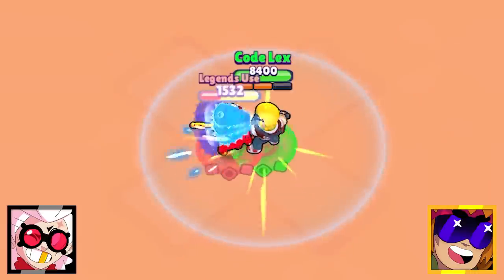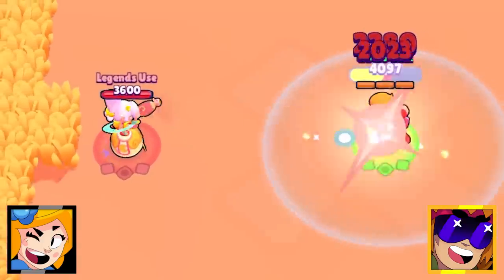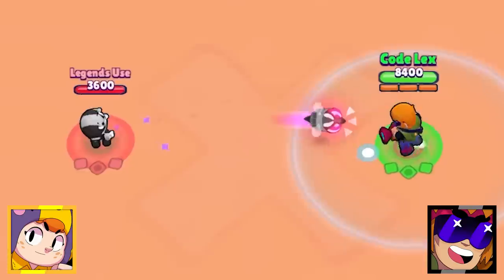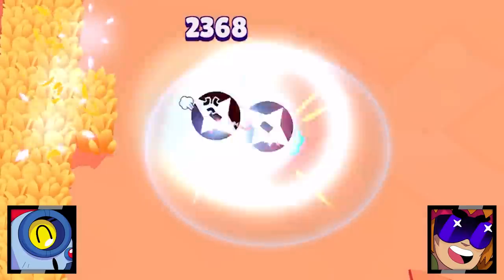If we want to look at brawlers that are going to have a hard time with Buster, the long range brawlers are the first to spring to mind. In a base level interaction with Buster running at max range toward them, some can do okay — some even win, just barely. Nani does a good job and B wins too, but Brock and Colt will be covered in a moment.